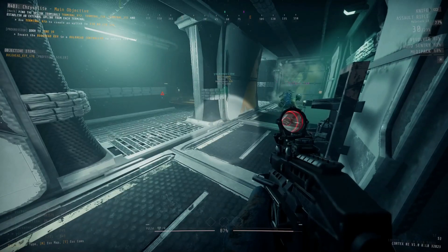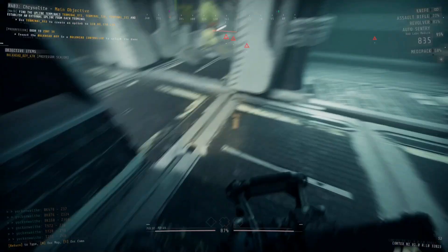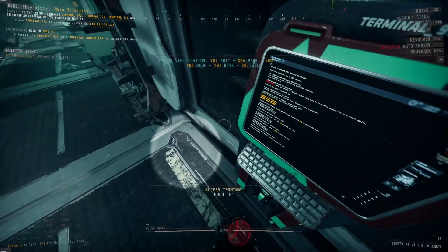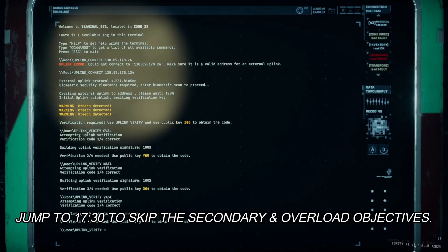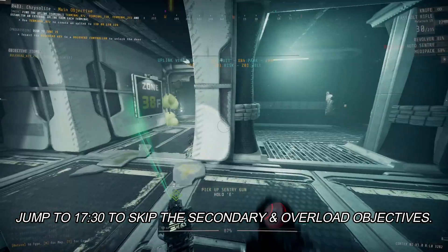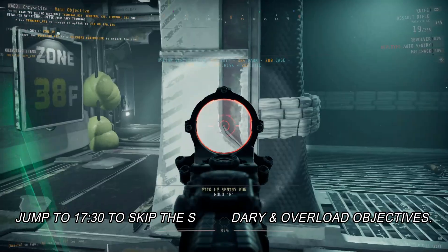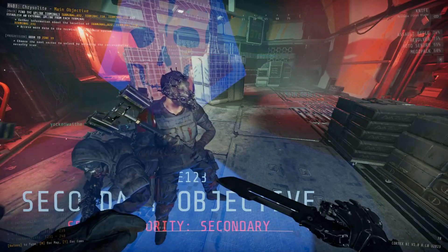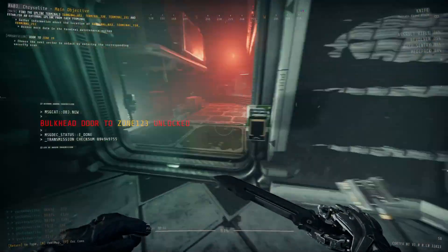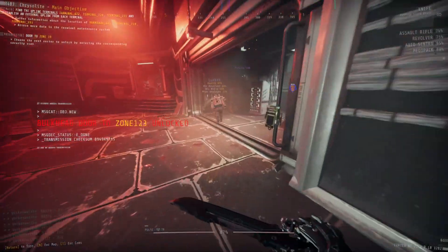Once you finish this uplink, head back into zone 37, plug the bulkhead key into the door control. If you're only doing the main objective, skip ahead in the video — we'll continue talking about zone 39, the second uplink terminal, and eventually the third. Everybody else, we are doing the secondary scan and heading over to the security door to zone 123, which is just a full team scan.